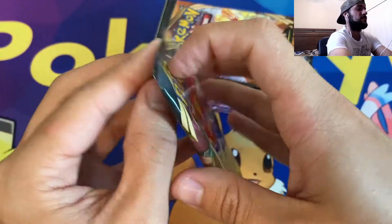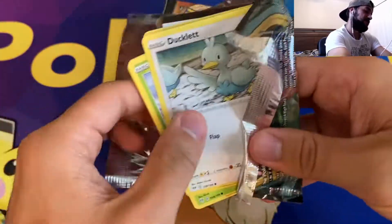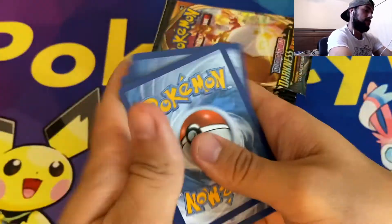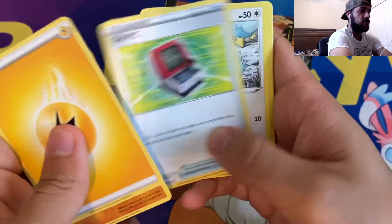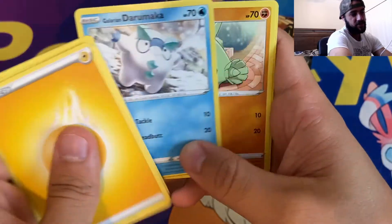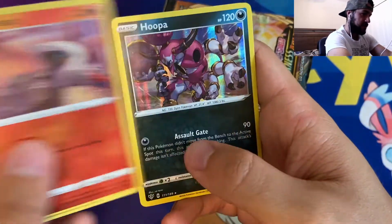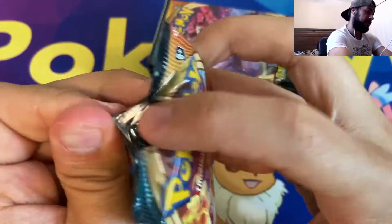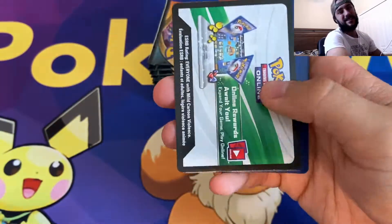That pack did not do it, but Scentiscorch might. Let's see what Scentiscorch has in store for us. Lightning Energy, Solrock, Steenie, Old PC, Ducklet, Kara Blast, Galarian Darumaka, Larvitar, Nickit, Reverse Holographic Larvesta, and a Hoopa Holographic. So that puts us on the board — we finally get a Holographic. Let's see if we can take this, create some momentum, and get something insane.